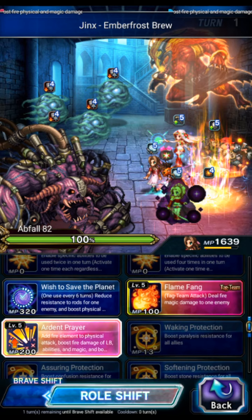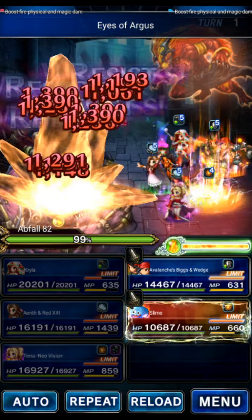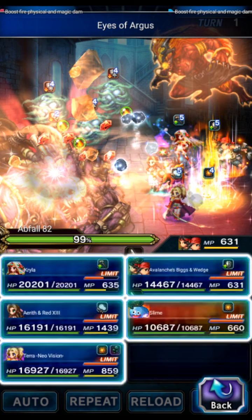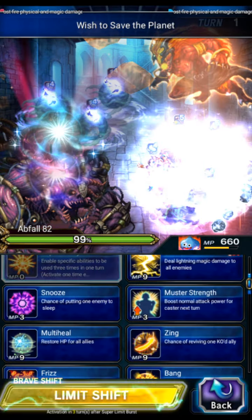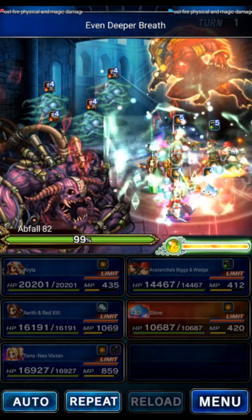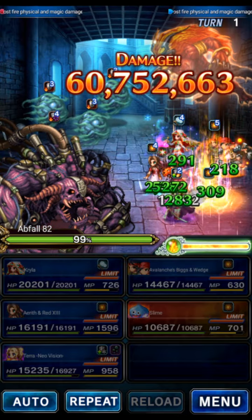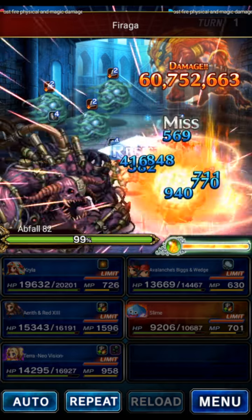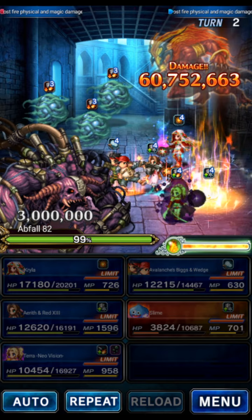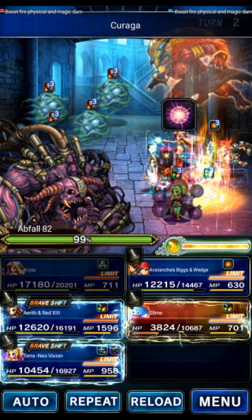Aerith will Quad Attack, Ardent Prayer, Wish to Save the Planet, Shelga, and Protectka — all kinds of buffs this turn. Biggs and Wedge again use both their big mitigations, and Slime triples using both cooldowns then Scorch. We've got 75% mitigation and 88% break so the fixed damage should be fine even though Slime is not really stat potted. Then Kryla double casts Kurega to top off the party again since we took some hits.